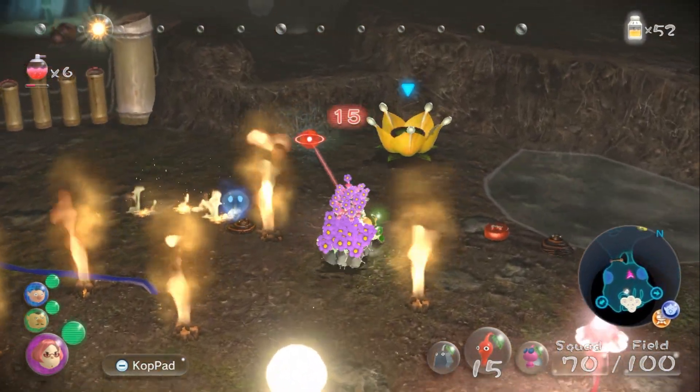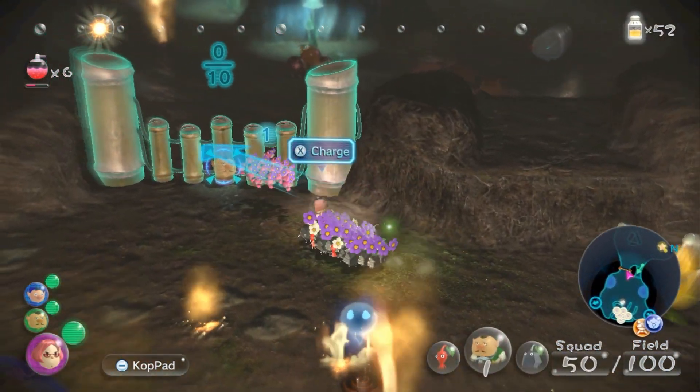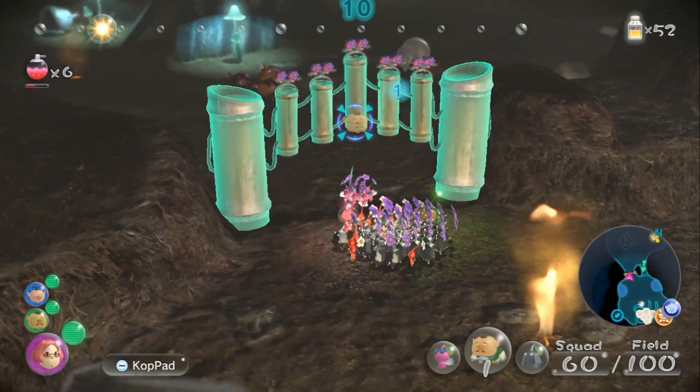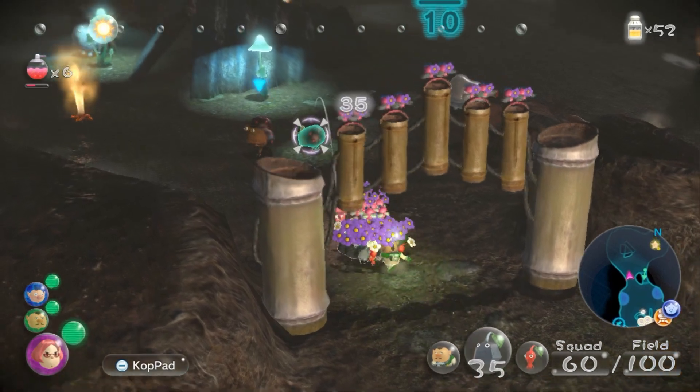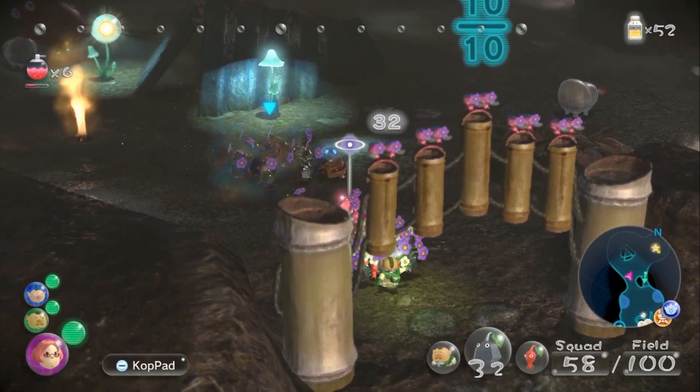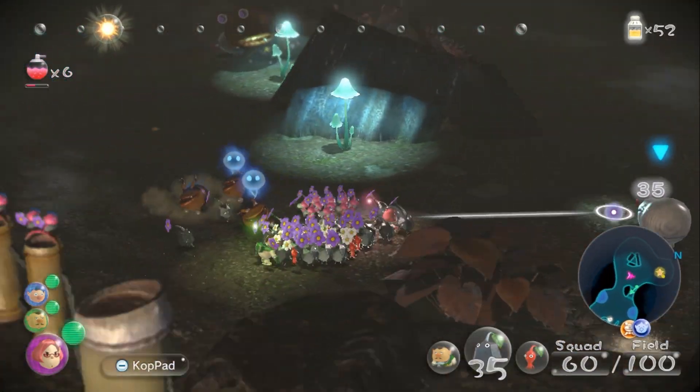We need at least 10 winged Pikmin to survive so that we can open this door back up, go ahead and enter, and we're going to take out these dwarf bull bears as soon as possible before the main bull bear notices us.